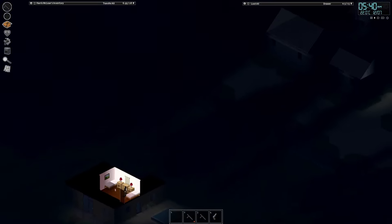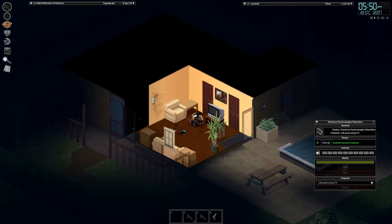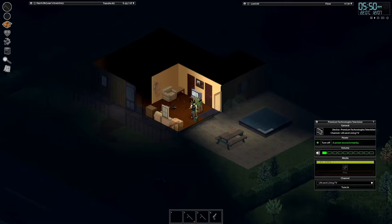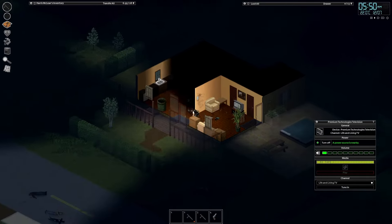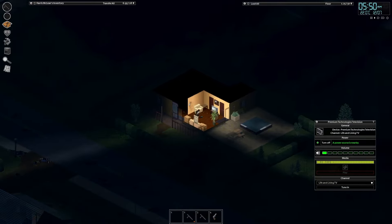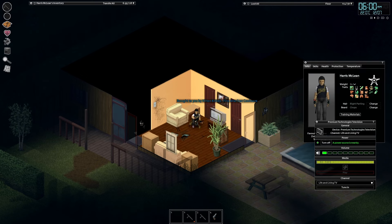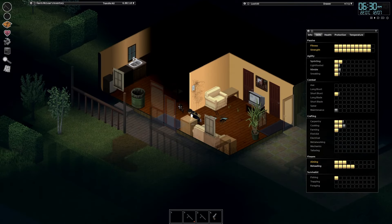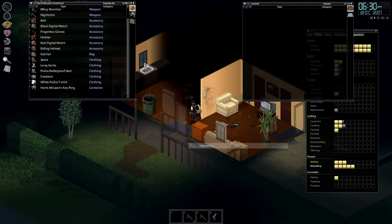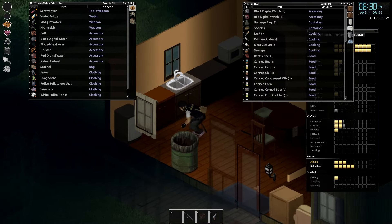We're back with more Welcome to Kingsmouth Island. We need to go get some tools today. I'm just having a look at the condition of my nightsticks. The one we're main handing is getting really bad. I'm actually just going to drop that on the floor, and let's find ourselves a backup piece.